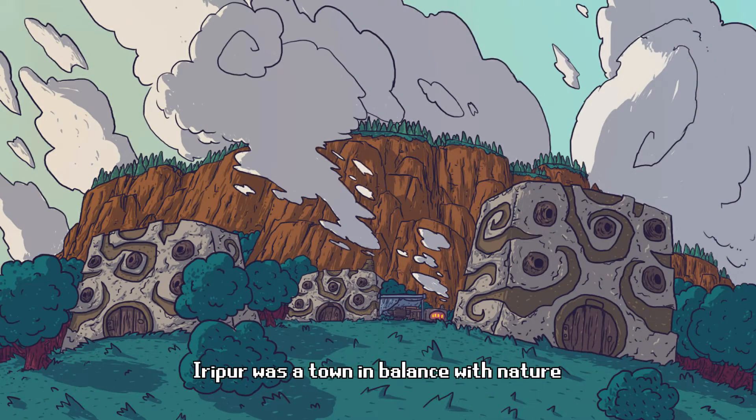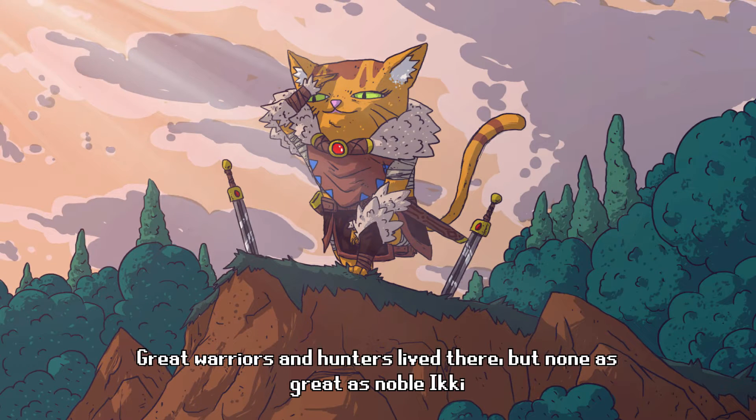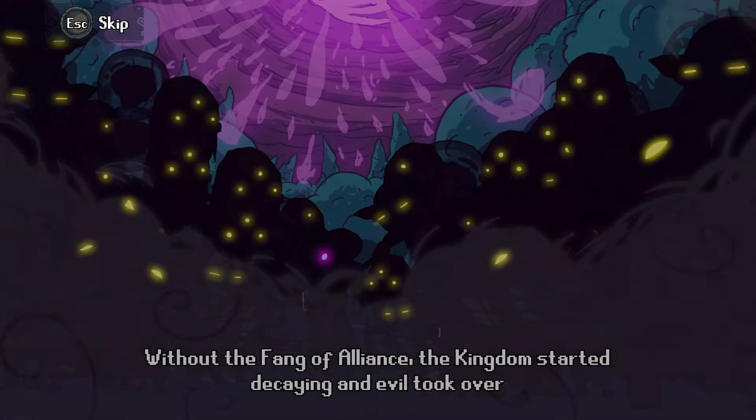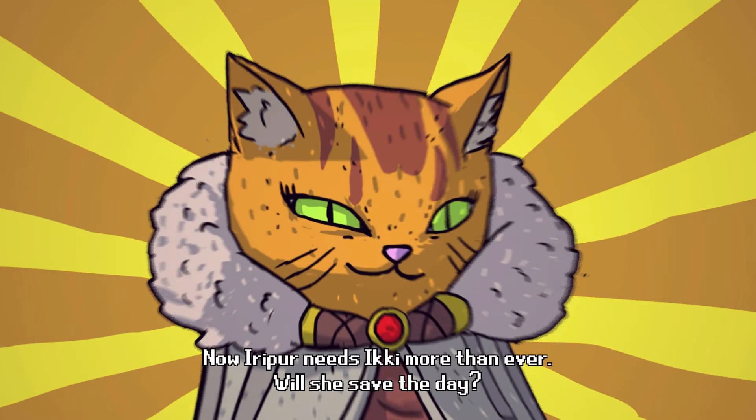Eripoor was a town in balance with nature. Great warriors and hunters lived there, but none as great as Noble. One day, evil Moraday stole the Fang of Alliance — a gift from God — something given to the Eripoor people. Without the Fang of Alliance, the kingdom started decaying and evil took over. Now Eripoor needs Eeting more than ever. Will she save the day? Or will she just hide in a box? That's what cats do, right?